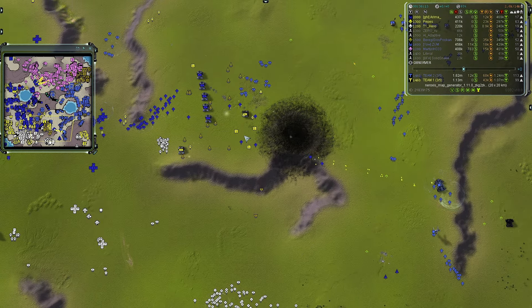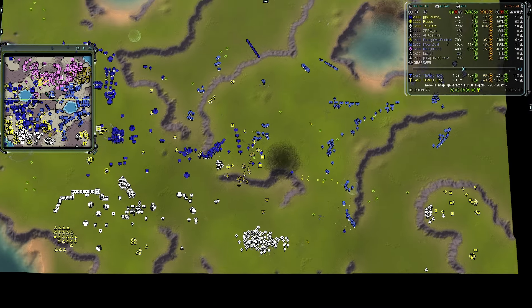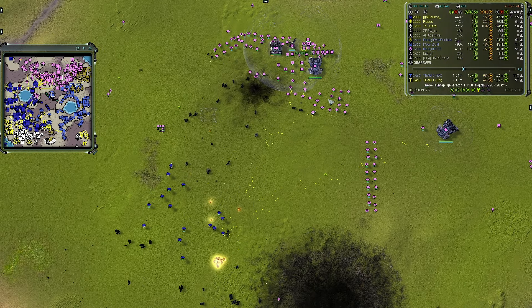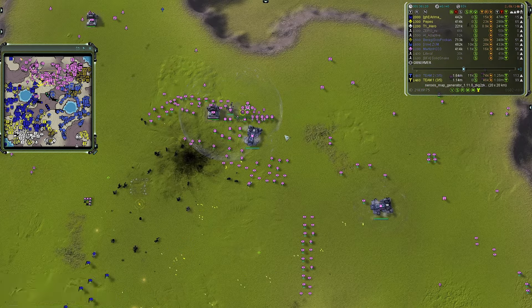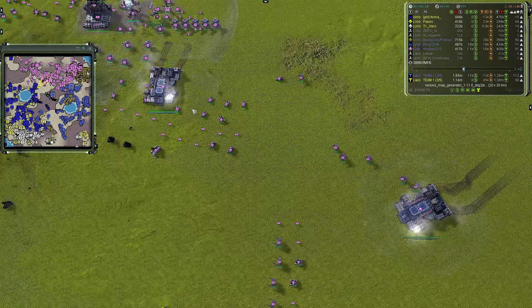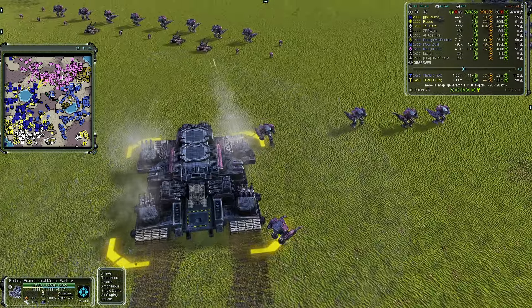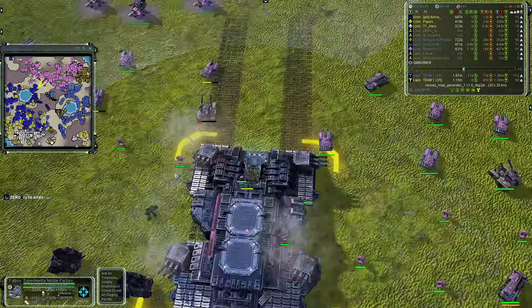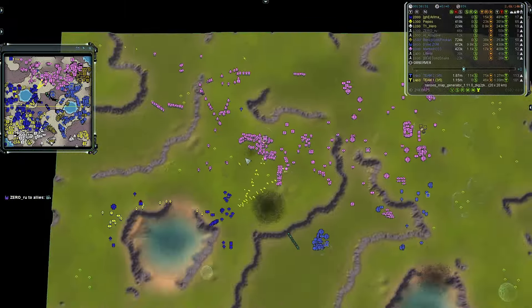Multiple fat boys in the north for defense — Martin is not going to let team one break through. He's using both fat boys to produce Cougars. Cougars, cougars, and more cougars — apparently you can never have enough.